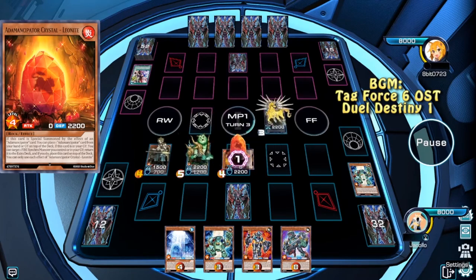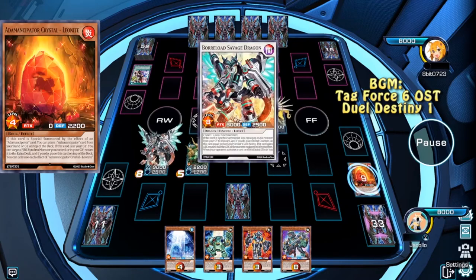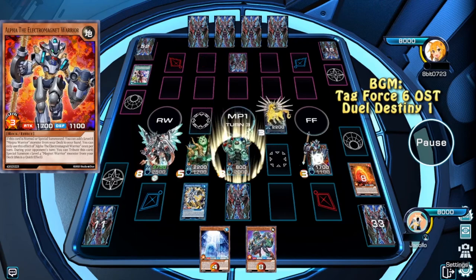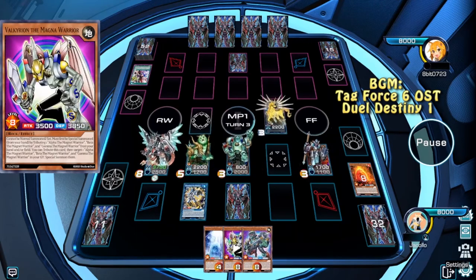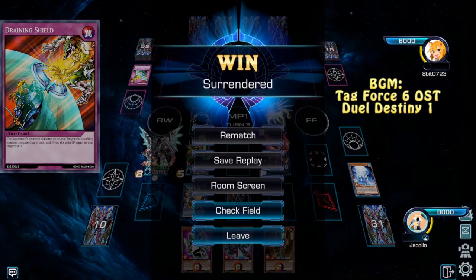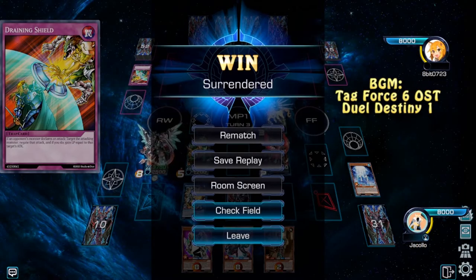Now the Researcher and Analyzer are going to Leonite, and we summon Borreload Savage Dragon, and Gamma brings us an Alpha. We're going to use those two to make a Phoenix, and the opponent scoops again.